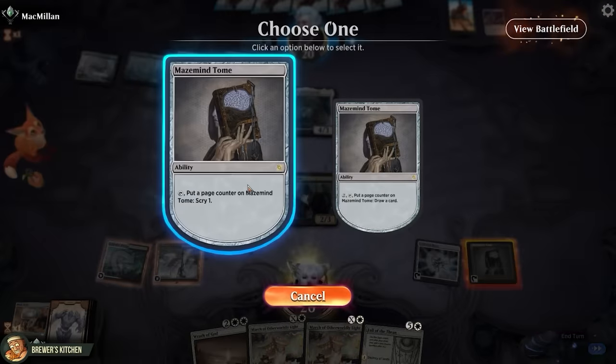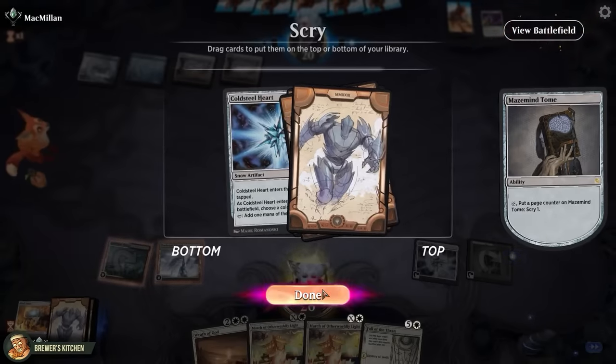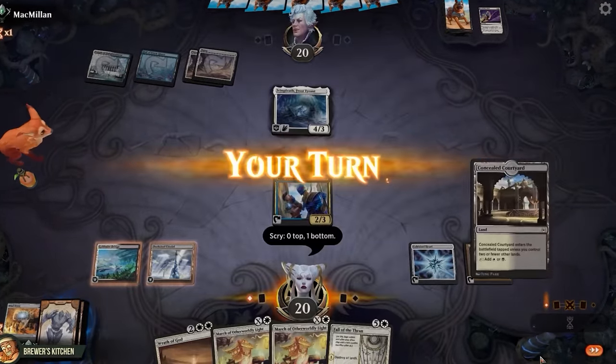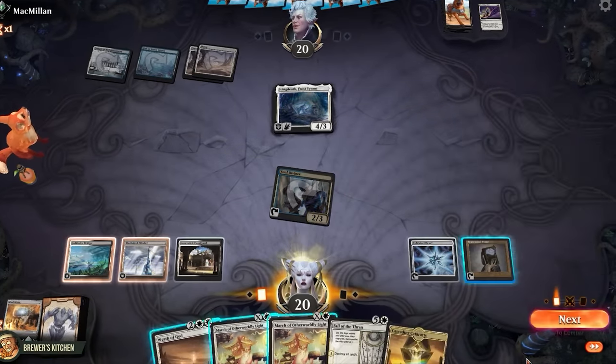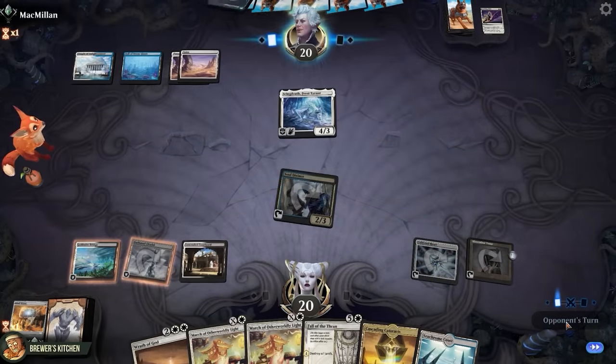Now let's use the Mazemine Tome — tap it, put a page counter on it to scry. That is not a land. We could set a stop in our upkeep to scry again before drawing, but at this point I think we use it to draw a card anyways — and there's a land. Play it, activate Soul Diviner, remove a counter from the tome, draw another land. Use the tome to draw a card — another land. I'm not gonna complain about this one.